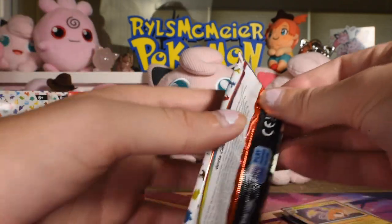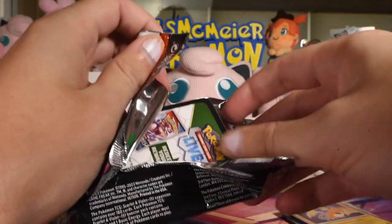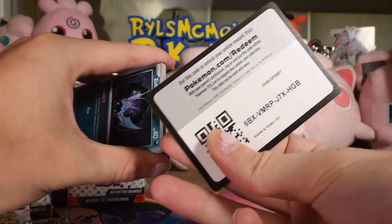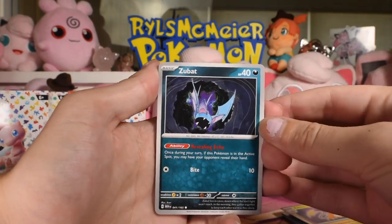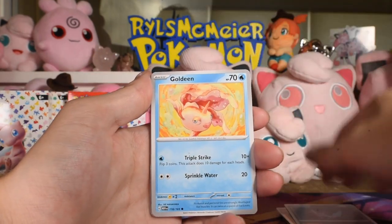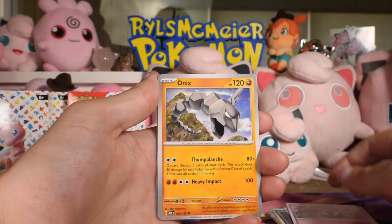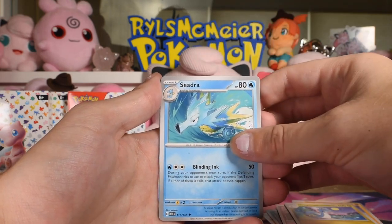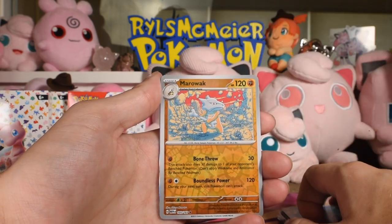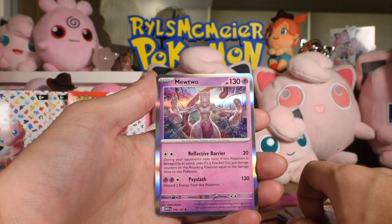I should just pay attention when I'm putting the energy aside to make sure it's not a holo one that I throw into my recycle pile. Not a holo this time. Zubat, Goldeen, some pretty art — I don't remember the art from this set very well so it's like seeing these new. Dragonair, Seedra, Marowak — that's a rare reverse, not bad. Rhydon reverse, and a Mewtwo holo.